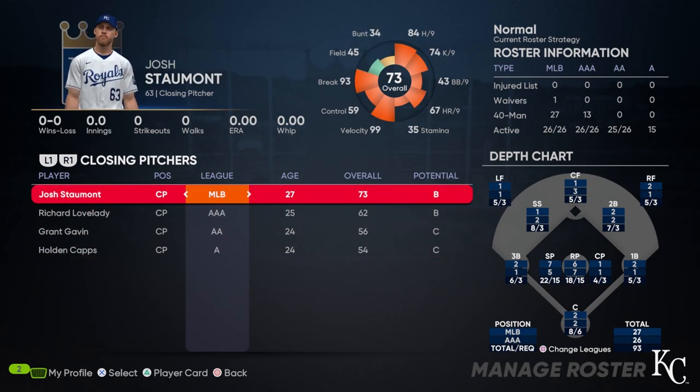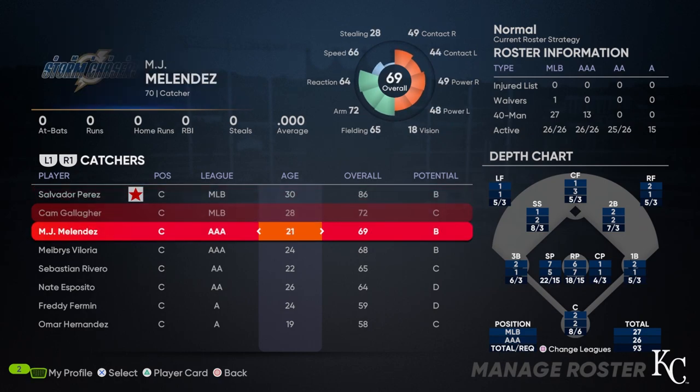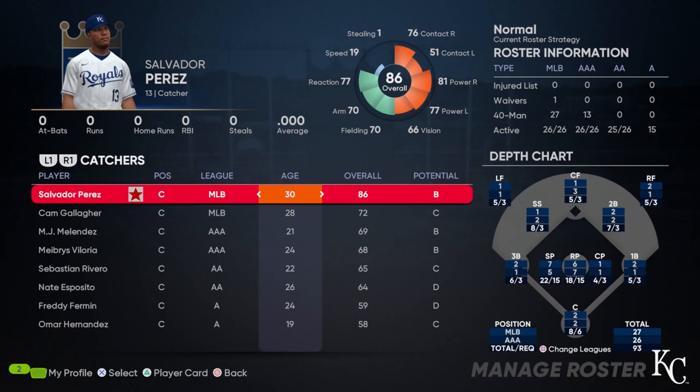Josh Stalmont — I want to keep him. If we find a better closer, we might move Stalmont to setup. Salvador Perez, I don't want him going anywhere; he's going to be a mainstay. If he hits regression really hard — like Miguel Cabrera-esque regression — you might have to consider moving on. But for now, he's an 86 at 30 years old, and I think we've got a few more seasons out of Perez. I really want Melendez and Valoria to challenge Perez for the starting job around year five or six, once Salve gets to 35 or 36.